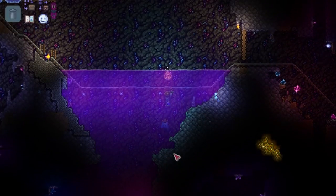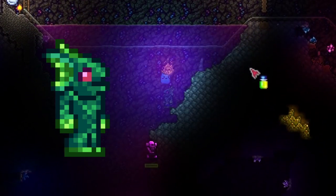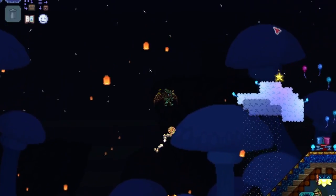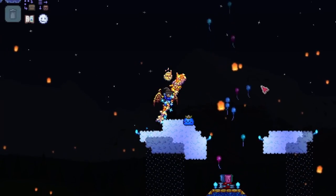With the Celestial Shell equipped during the daytime, your character's appearance won't change. However, in water your appearance will change to a merfolk, and during the nighttime your appearance will change to a brown werewolf. If you don't want these appearance changes but still want the effects of the Celestial Shell, open up your inventory and press the little eyeball located in the top right of the accessory slot.